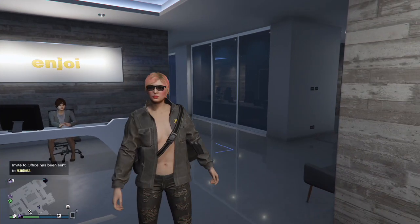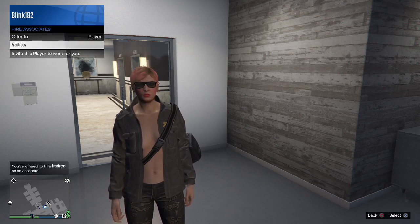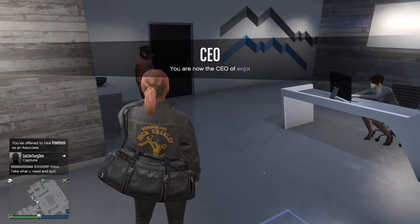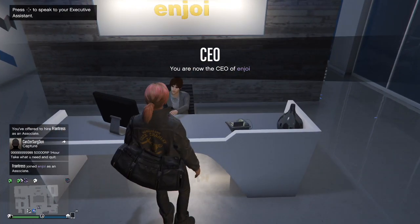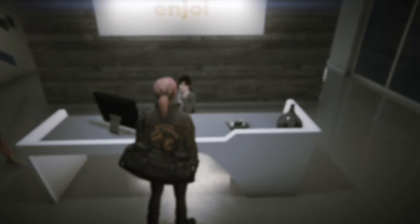Once your friend has arrived in your office, you can then register as a CEO and invite your friend to your organization. All your friend has to do is just wait in the general reception area. Then you just want to walk over to the receptionist and press right on the d-pad to open the menu.